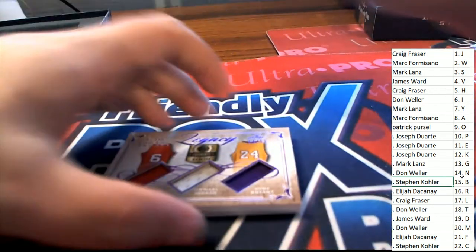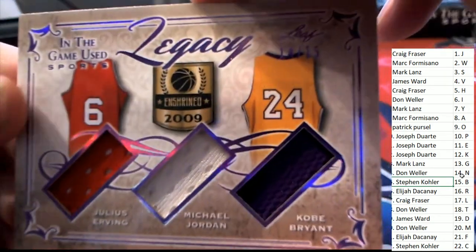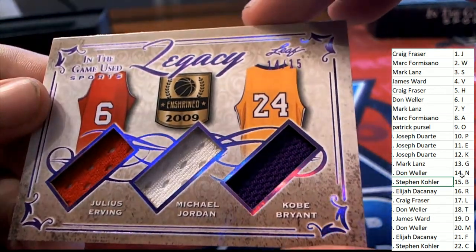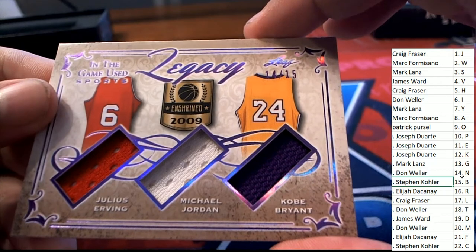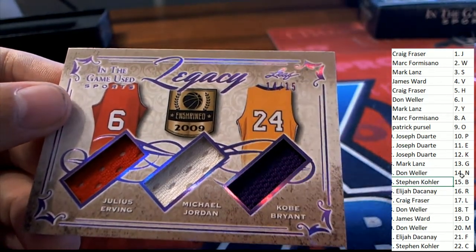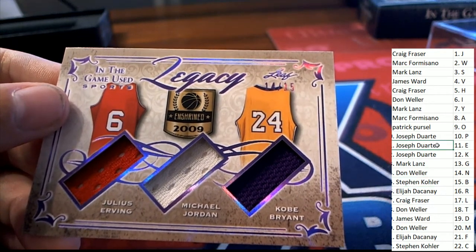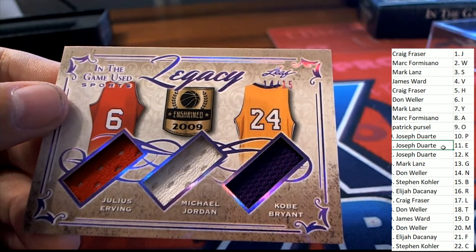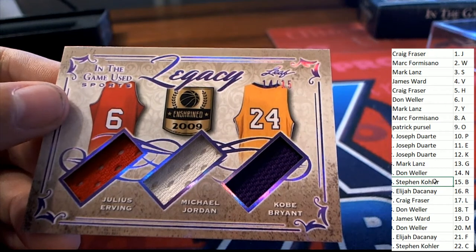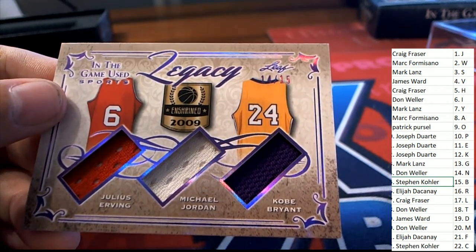The next hit coming out of the box break is a Legacy card — and there's a Michael Jordan, Dr. J, and a Kobe Bryant. That's E, J, and B. Joseph D has E, J is Craig F, and B is Stephen K. So that's going to be in the random between these three owners — good luck with your Legacy!